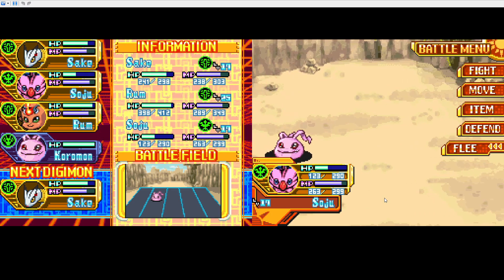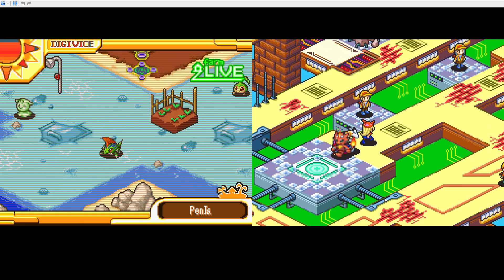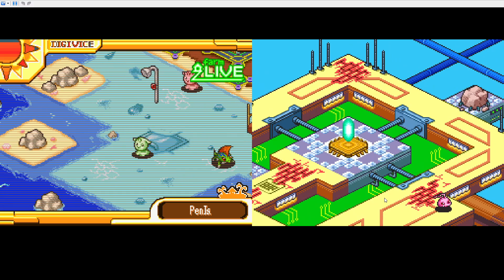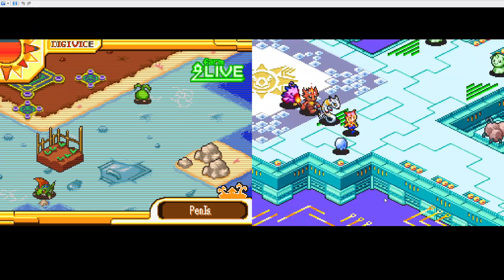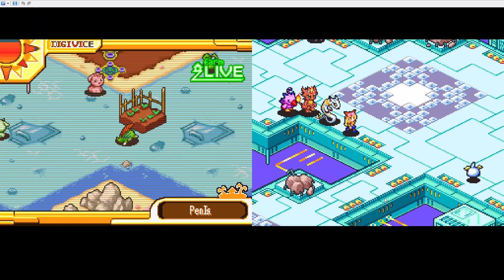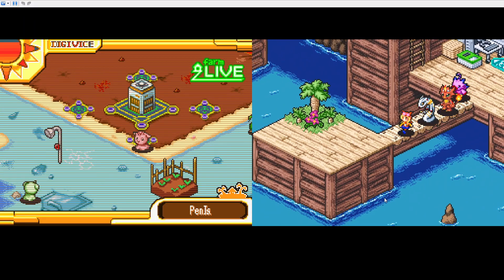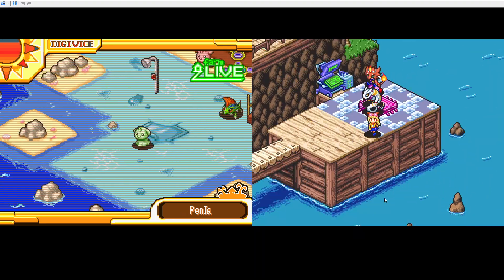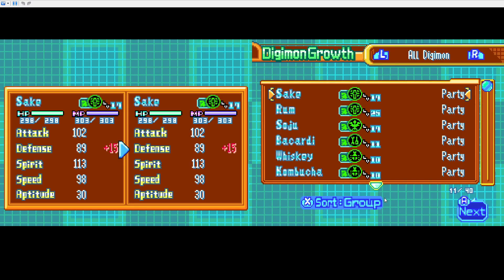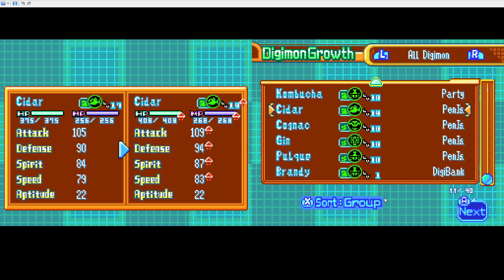More than Pokemon, I would say that this game kind of incentivizes you to have more than one of the same Digimon — both for fusion, as well as the fact that you can have different personality types, which are nichely useful for unlocking quests. Either way, I don't know if this is time-based or not. It is time-based — I just need to press the speed up button if I want.